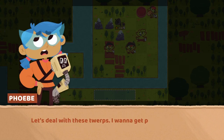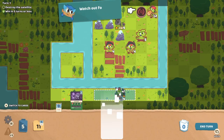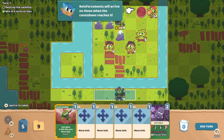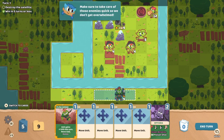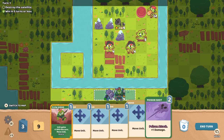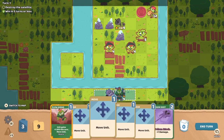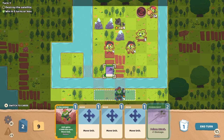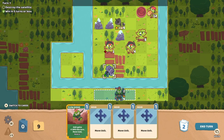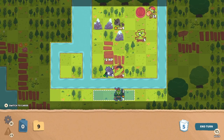They are using a communication device. Let's deal with these twerps — I want to get paid as quickly as possible. Oh, we have water terrain this time. Watch out for that enemy spawner — reinforcements will arrive on these when the countdown reaches zero. Make sure to take care of those enemies quick so we don't get overwhelmed. Let's spawn in our Spetunia — they do give us an attack, poison attack, plus one damage. They have a bit of range, so let's go ahead and move them ahead. We'll poison this guy. He did die — nice.